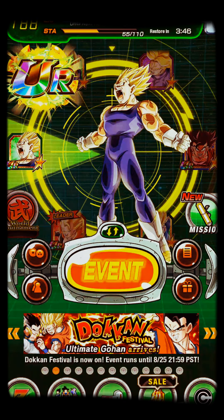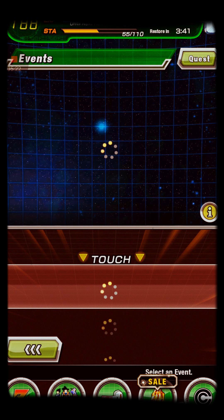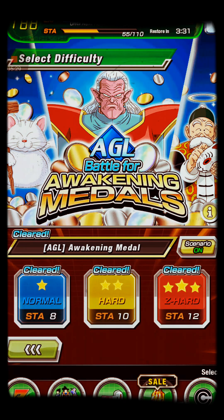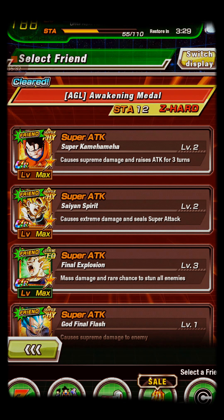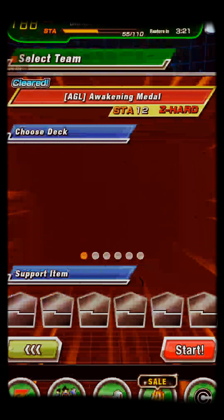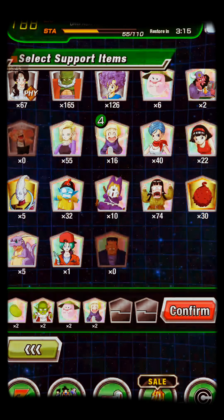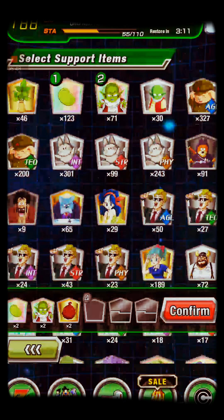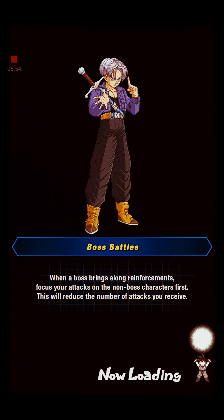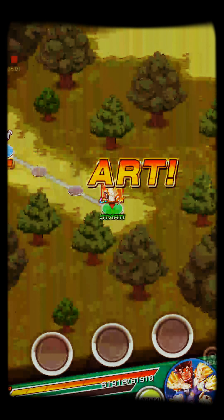Look at that card, so beautiful. We're gonna fight AGO. Oh wow, somebody put him as leader — but that's not the point of this. We wanna get a super. Let's try this out. I got him in the first run.